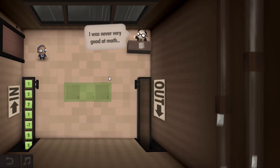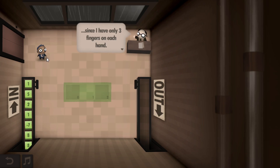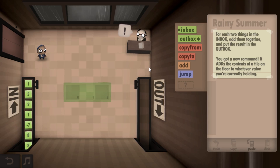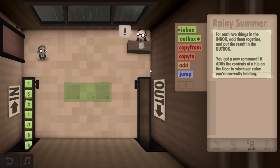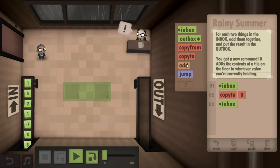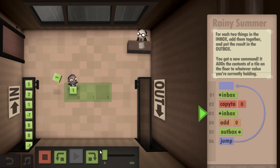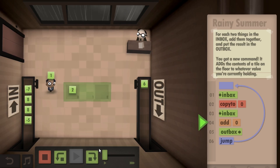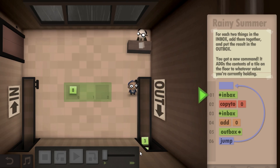Welcome to my personal rain cloud. I was never very good at math since I have only three fingers — look at that, he only does have three fingers on his hand. You don't actually need to know very much about math to complete these assignments. For each two things in the inbox, add them together and put the result in the outbox. We have a new command that adds the contents of a tile on the floor to whatever value you are currently holding. So: inbox, copy to the floor, inbox, add from the floor, outbox, jump. That worked — six commands. I'll take it.